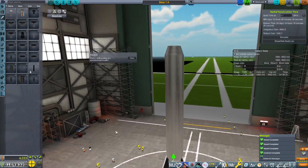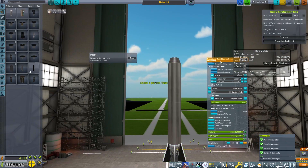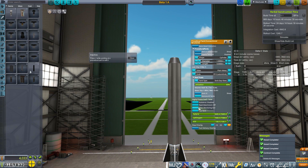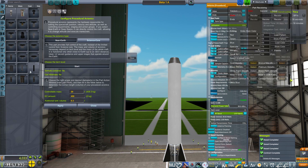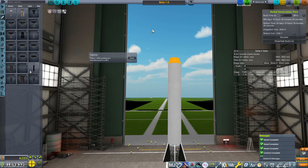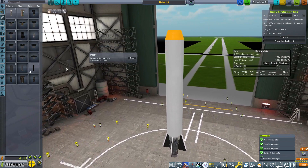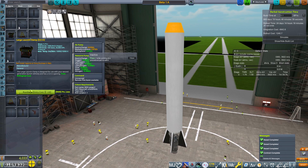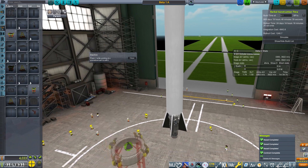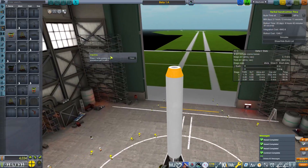I could put a boat tail on this as well, but I'm not going to. Let's get this into a color that is not offensive. Then this bit here — open recolor — I'm going to put it in orange because that's the color we do these things. That is the start of this craft. It would be good if I actually put a launch clamp underneath it. Let's put a large one.